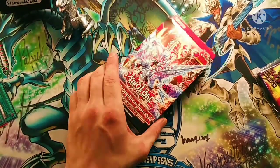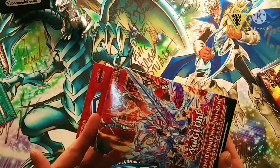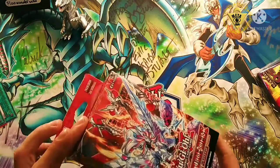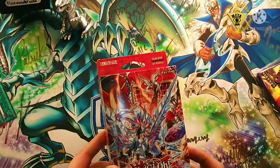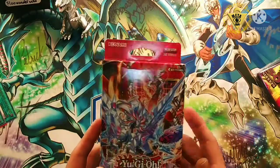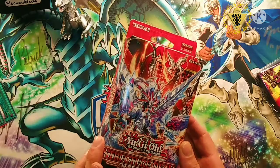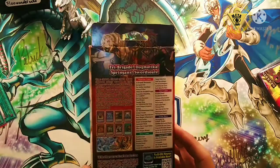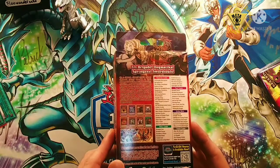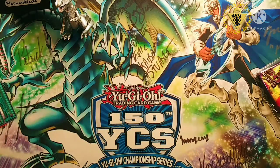Alright, we're checking out the new meta that they finally decided to drop on us today. It is release day and this thing is supposed to be up to par if not better than the Solemn Great Structure Deck when it got released. We're now looking at the Structure Deck: Albaz Strike — it's got Tri-Brigade, Dogmatika, Spriggans, Soul Swords. Let's crack into it and see what's going on.